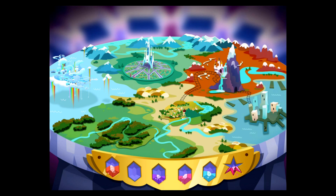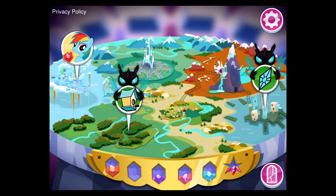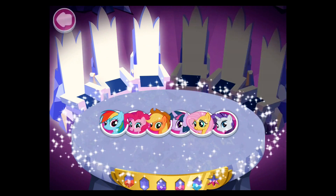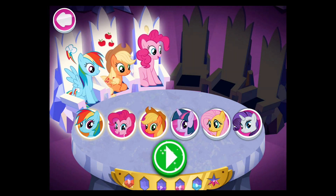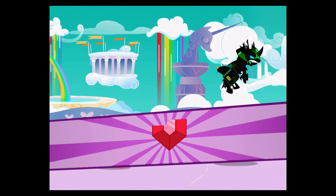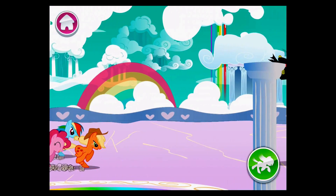We have one half! Let's continue our quest and see if we can find the other! Go get that piece of stained glass! We'll need Rainbow Dash's skills on this mission — Apple Jack and Pinkie Pie! Ponies to the rescue! Hey — that changeling has an element! The chase is on! You're gaining on it!